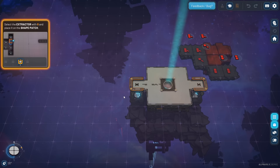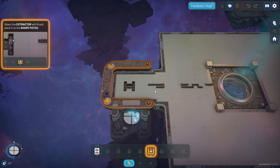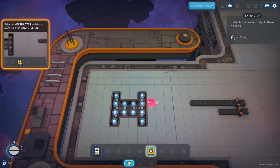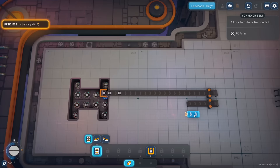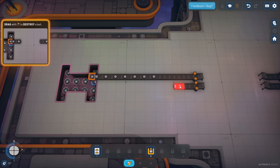Six must be a shortcut key or something. There we go - we got to zoom in to actually see the hotbar pop up. There it is, six on our hotbar. I'm just going to click on it and drop one down here. 'Shapes must be delivered to the vortex. Select the conveyor belt and drag it to place it.' I'm just going to use the mouse. Deselect the building with right click.